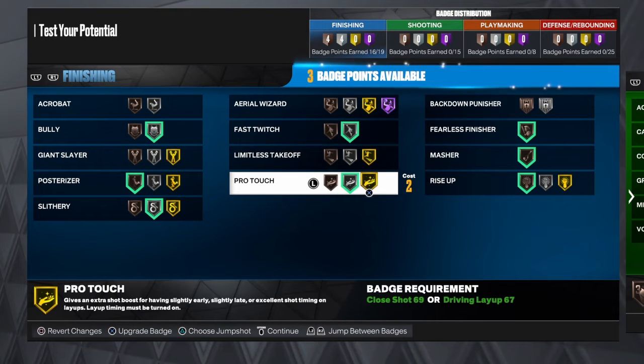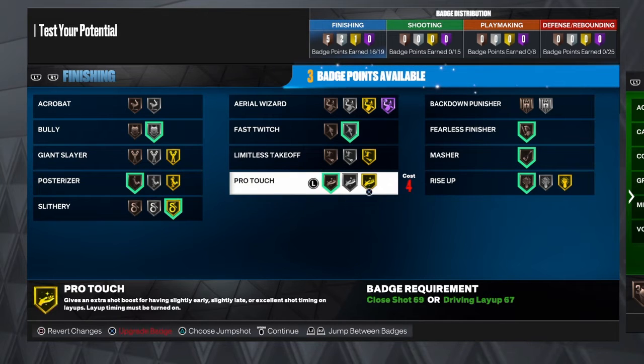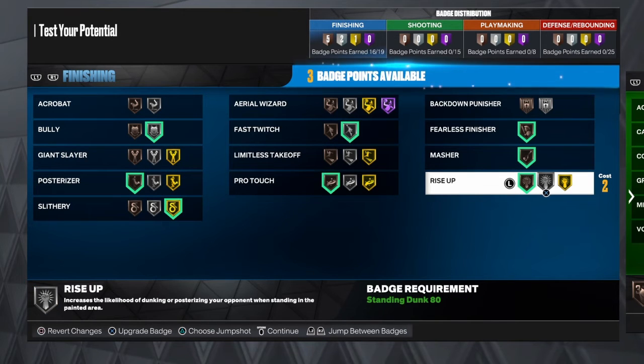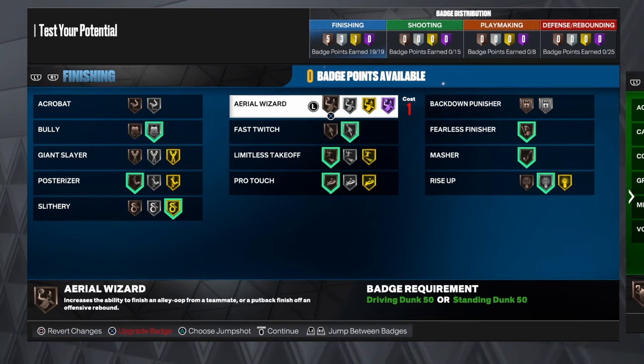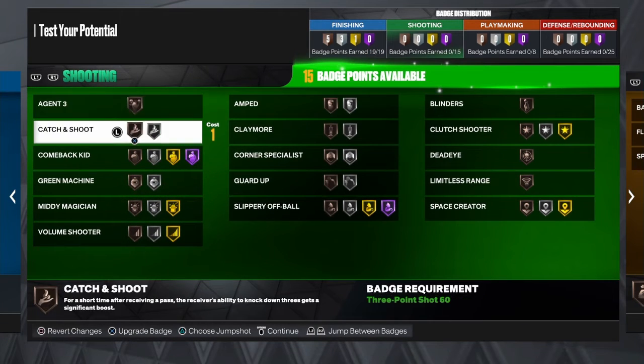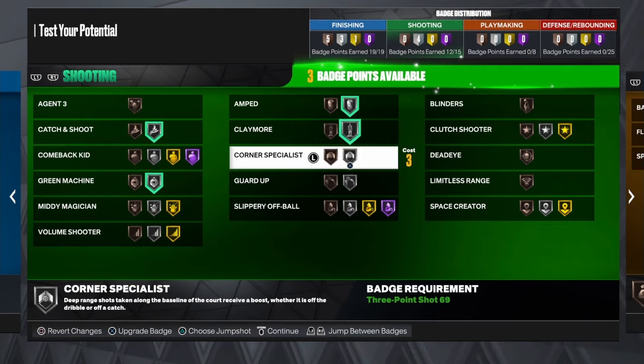Let me adjust — take pro touch off so I can at least get silver Rise Up. Get bronze Limitless. And that's the finishing and shooting: get Catch and Shoot, Green Machine, Amped for sure, Claymore, and Corner Specialist.